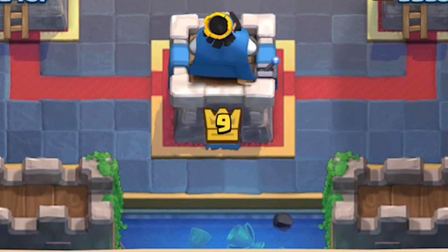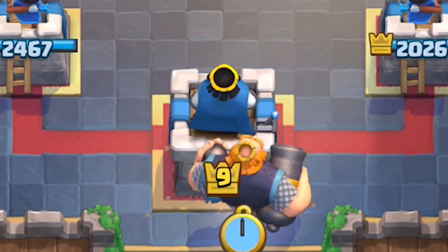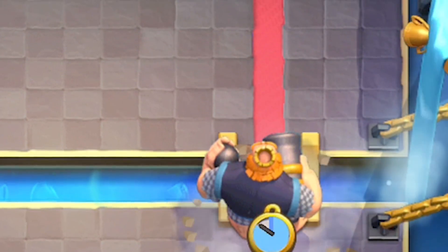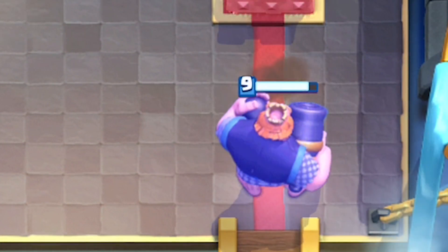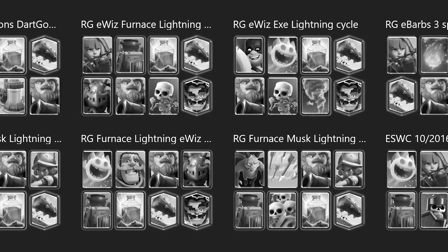To connect the RG, you need to understand how to use the RG and the differences of when to plant them in the back or when to plant them straight at the bridge. You need to decide this based on what cards and counters your opponent dishes out. When you're looking at the meta decks on Deck Shop, you'll notice a lot of the same cards are paired with the RG.